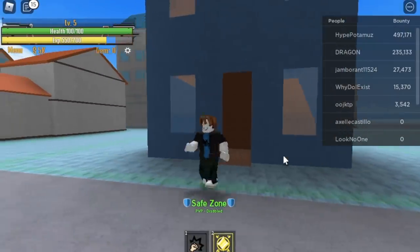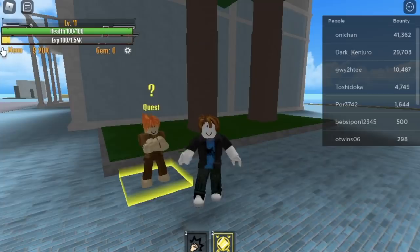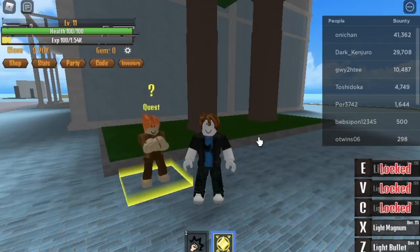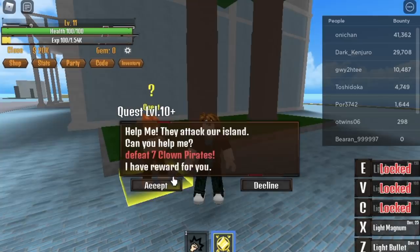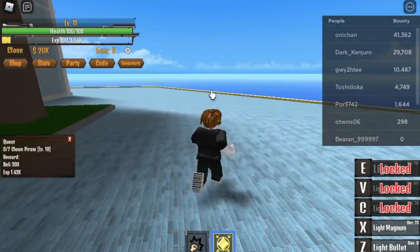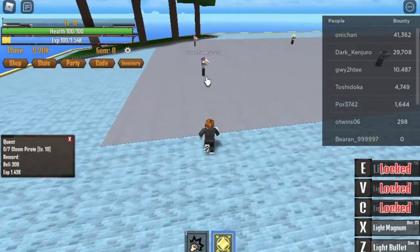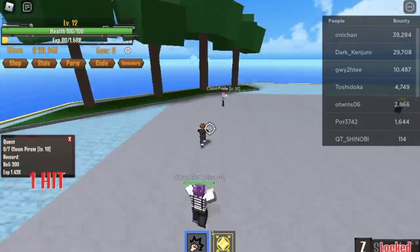So once you reach level 10, most likely 11, we're going to start the Clown Pirate quest. But before you start defeating those Clown Pirates, put all your stats on the Power Fruit. By this time, you can now unlock those skills — Light Bullet and the Light Magnum. So Light Bullet and Light Magnum is enough to one-hit an enemy. But they are far apart, so you can lure them by punching them.